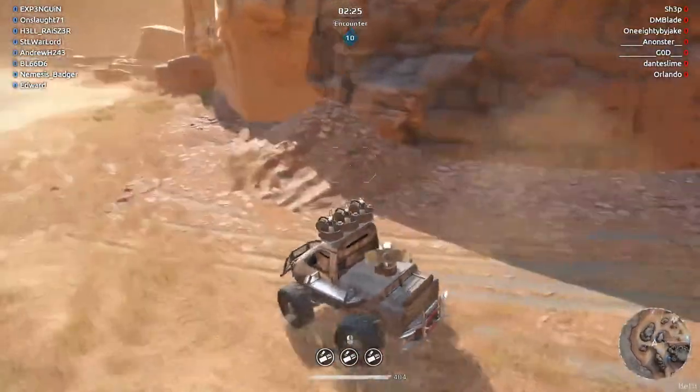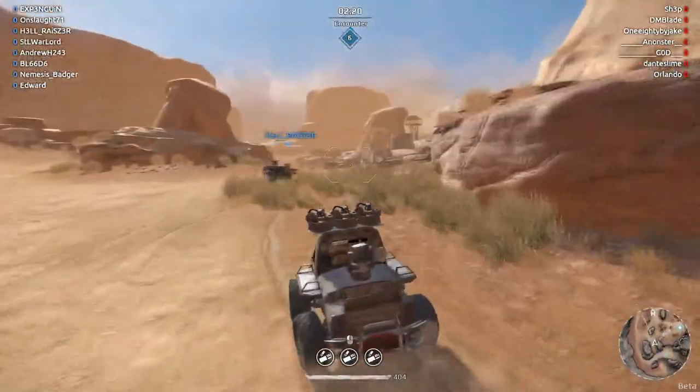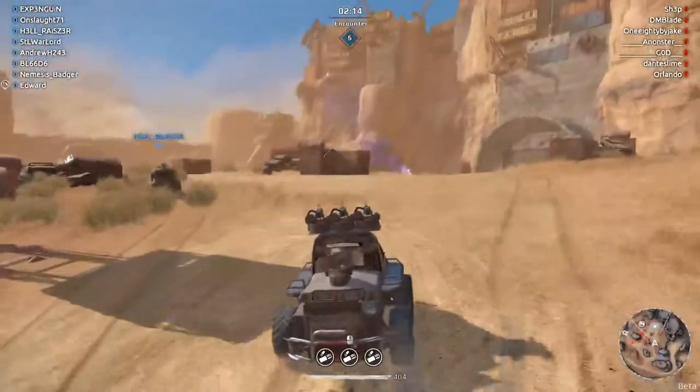You got to be careful about this little thing right there, because sometimes it can flip your vehicle. And here's a pro tip with this one: if you have people sitting on the top, hide behind the barrels.